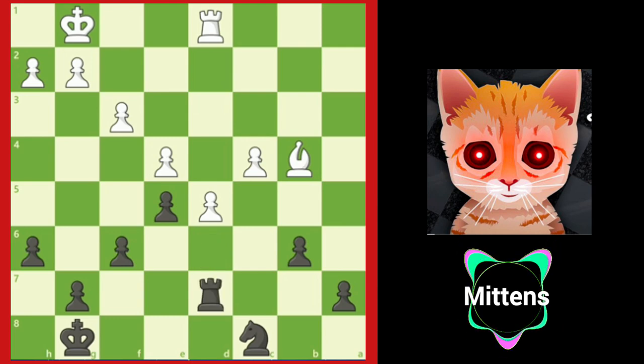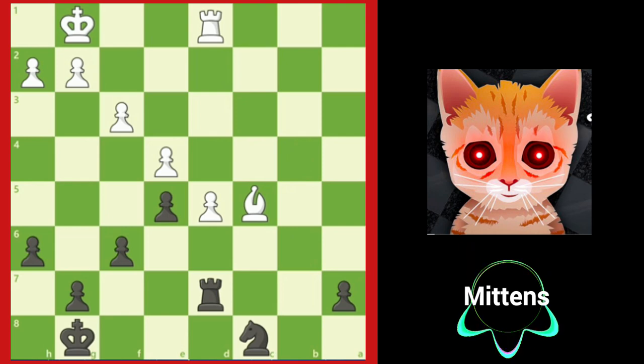White now breaks through black's dark square defenses with c5, threatening to create a second passed pawn with c6. After bxc5 and bishop takes c5, white has successfully opened up the position. Not only does black still need to worry about the passed d pawn, black's pawn on a7 also becomes a target of attack.